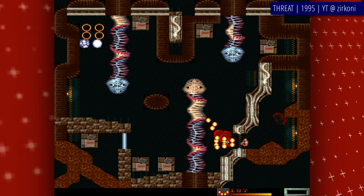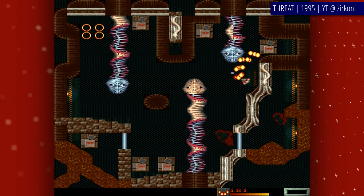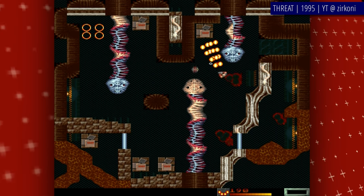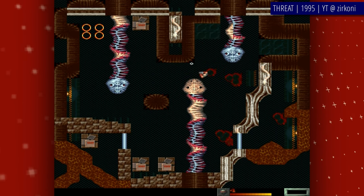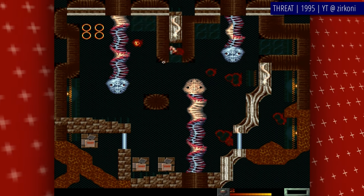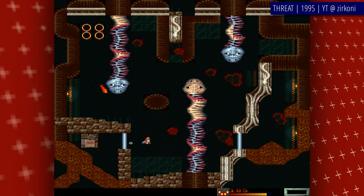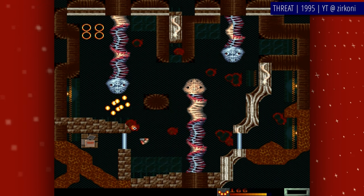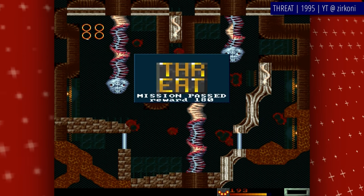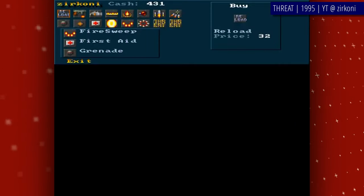Threat is a super fun top-down arcade shooter for up to three players. If I was to compare it to anything, I'd say it's most similar to Alien Breed games, but with bigger levels, full 360-degree rotation and fog of war. And it's that small and seemingly insignificant change — fog of war — that makes a whole lot of difference and keeps you on the edge of your seat constantly, ready to shoot, because you never know from where and how many aliens will pop out. Fortunately, you get to pick up various bonuses and money for killing aliens, which can be spent between levels in the store for a wide choice of deadly firearms and explosives. Threat may not be the best looking or sounding game in today's video, but I'd risk saying it's most likely the most fun — if you play it with others, that is.